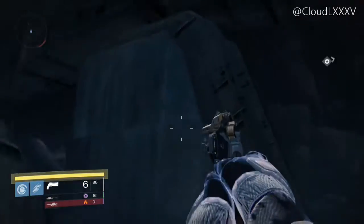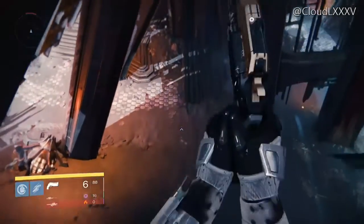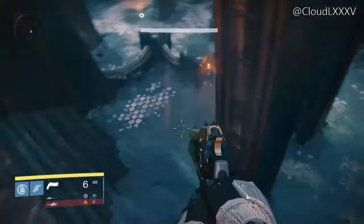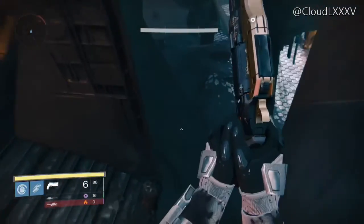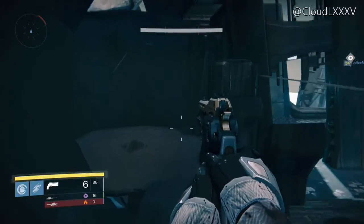From here you can jump up and actually explore this little bit up top, but there's not much to explore. Then from here you just want to jump on that — the wee archway where you go through, actually go all the way through it. And then there's the next spawn box which we will be getting on top of.